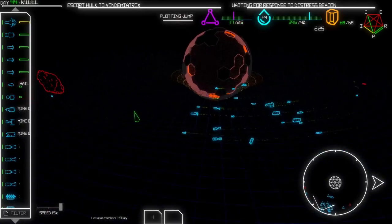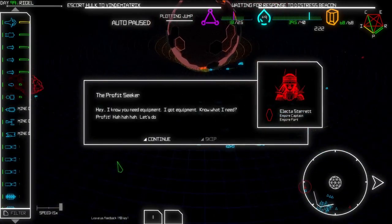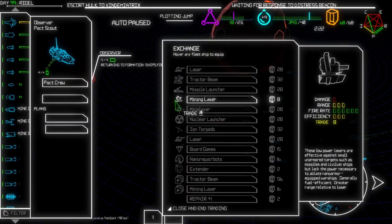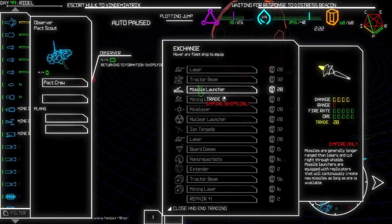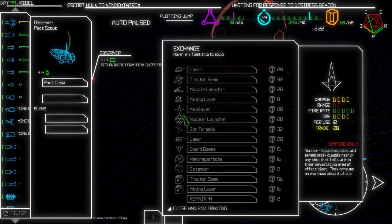Wait - okay so that's the distress beacon, that's fine. I know you need equipment, I got equipment. You know what I need? Profit. Let's do this trade - yeah, let's definitely do this trade. Missile launcher - not really that good. I'm gonna take the mining laser. The range on this one isn't really that good, I don't like the range on that one.